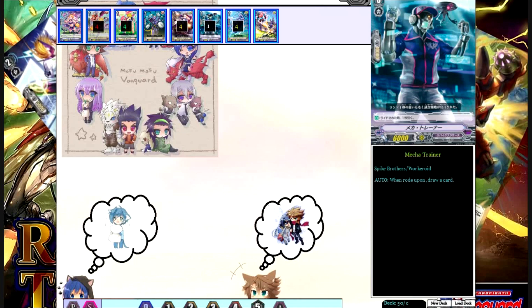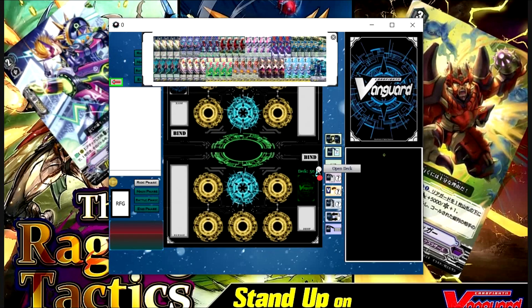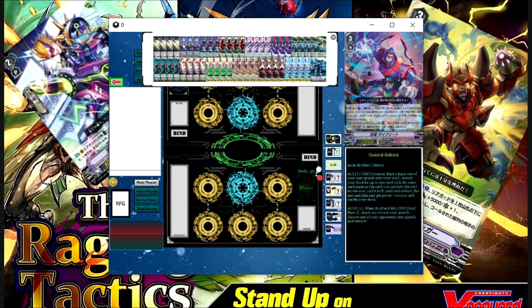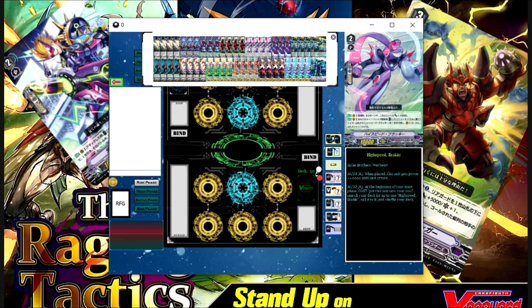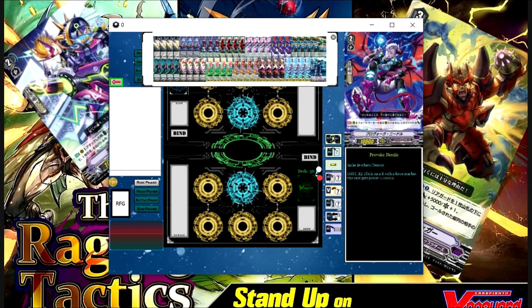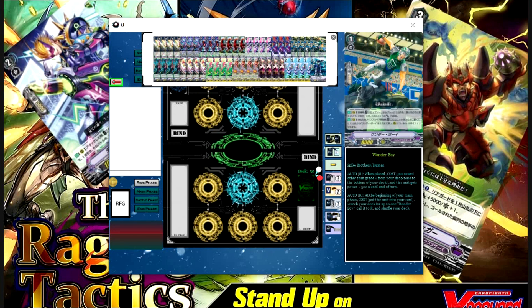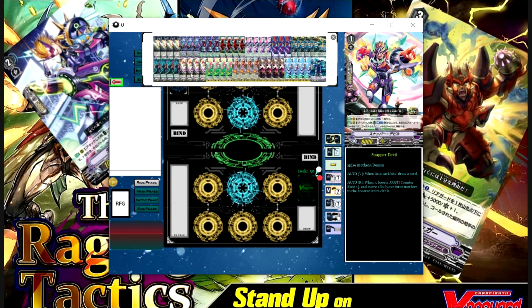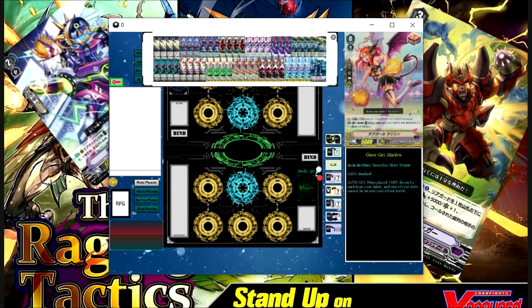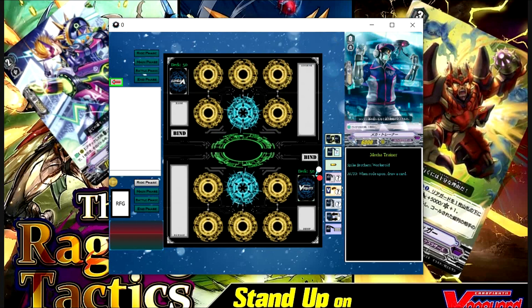So this is how the Force 2 deck would actually look. Let's check it again: 4 copies of Bull Spike, 3 copies of General Seyfried, 3 copies of Juggernaut Maximum. Then Rinaldo at 4, High Speed Bracky at 4, only 3 Provoke Needle because we have 10 grade 3s. For the grade 1s we run Wonderboy, Pinter, and Snapper Devil all at 4. Then we have 4 heals, 4 draws, perfect guards, and 8 crits. The starter is Mega Trainer.